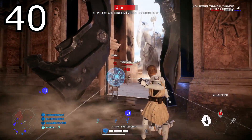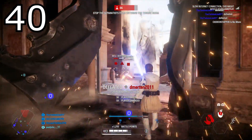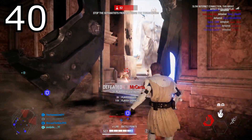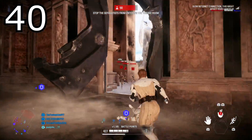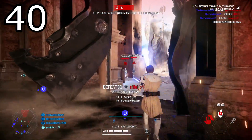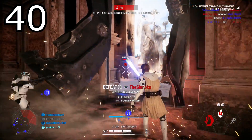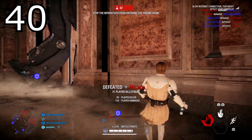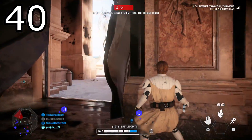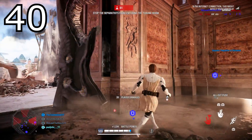Tip number forty: aiming your reticle at enemies when saber blocking can deflect blaster shots for easy kills. Obi-Wan is the best for this — if you see a sentry lined up in front of you, run towards them and use your block to deflect every shot back into their face. This is better with heroes that have a high stamina pool when blocking. Quick note: if you're going against a supercharged or explosive sentry, you can still take splash damage, so don't try to deflect those.